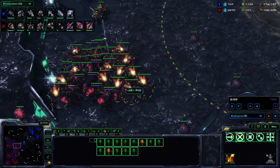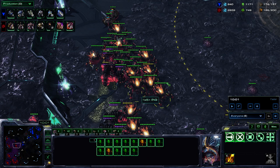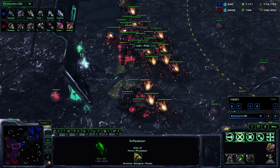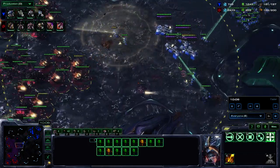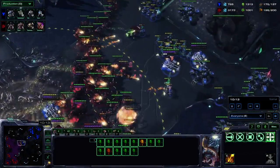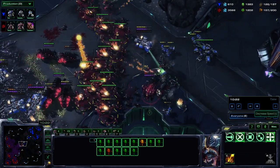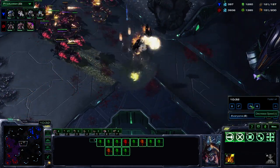Mass roach/ravager/infestor — maybe we'll get hive but only for the three upgrades, not for anything else. To the Terran this looks like the identical style — it looks like someone teching towards hive, so he knows he's got to attack before hive. That's the standard Terran way to play against it. Coming in with a big spread against tanks is very important. Fungal plus corrosive bile combos going down, spread across the lines. The corrosive bile concentration on the tanks isn't perfect, but it gives us the ability to practice this.